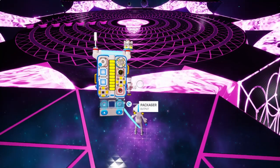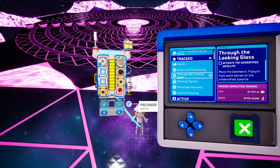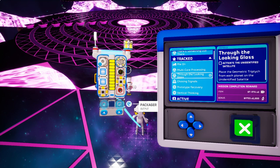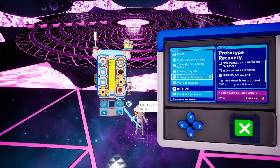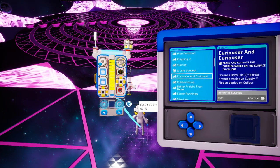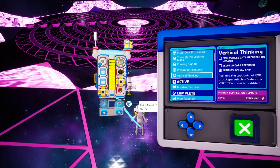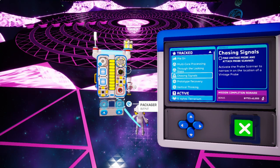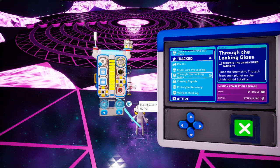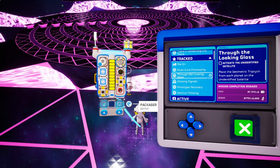Looks like there are some other missions opened up. Let's give that a quick look. Activate the unidentified satellite — place the geometric triptych from each planet on the unidentified satellite. I think we did the prototype recovery and these are all completed. Okay, so the mission is: place the geometric triptych from each planet on the unidentified satellite to activate it.